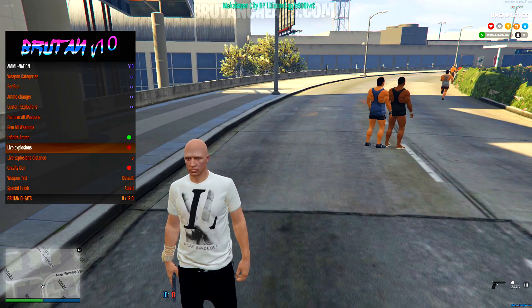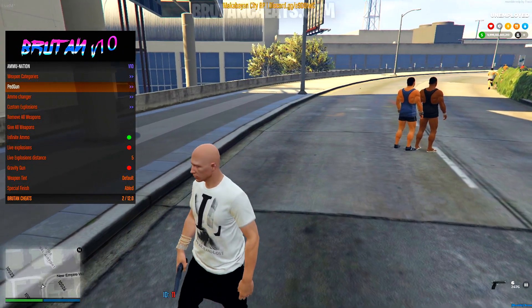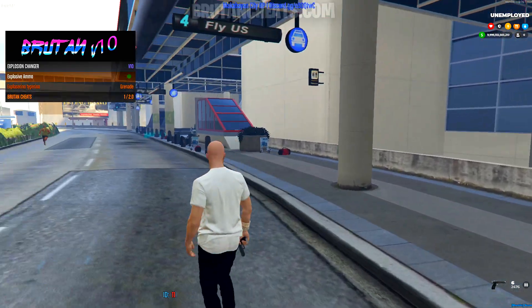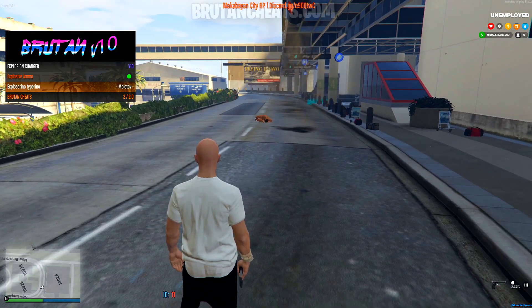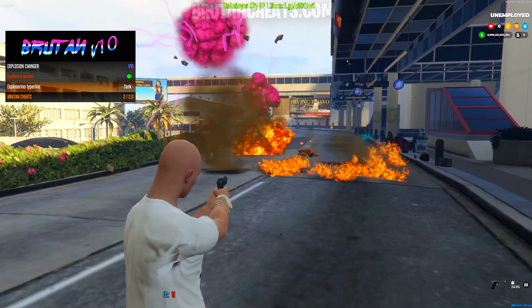Here we have infinity ammo, life explosions, gravity gun, special finish. Here we have explosive ammo. Here we can change our bullet type to molotov, grenades, RPG, tank explosions.